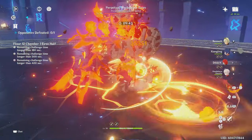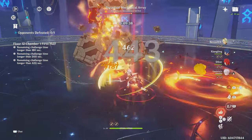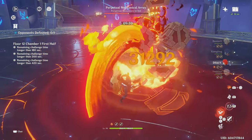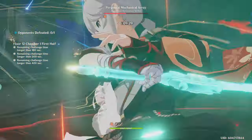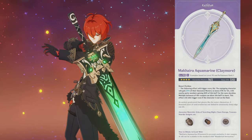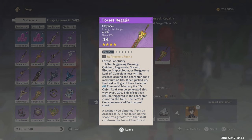For the Mono Pyro build, Diluc's best options are the same as the Melt and Vape Claymores, excluding the EM ones since there'll be no reactions being performed. Regarding the weapons for the Burgeon build, EM is very important, so you'll want to run an EM weapon on Diluc. Weapons like the Rain Slasher and the Makhaira Aquamarine are all very good. There is also the Forest Regalia, but I wouldn't recommend this on Diluc — it only grants a very small amount of EM through its passive, so if you can't use the two Claymores already mentioned, it's best to avoid this weapon.